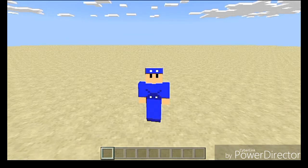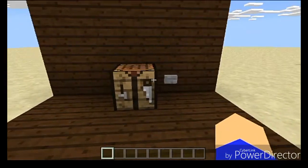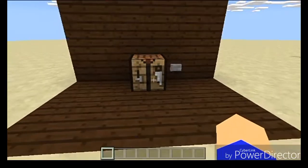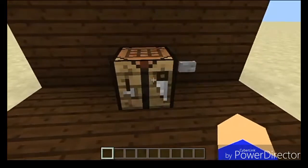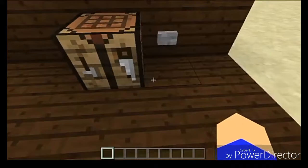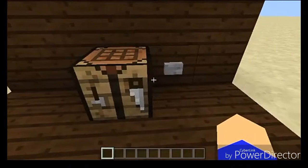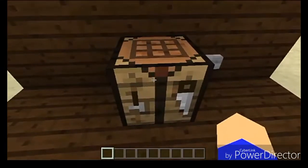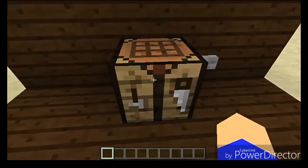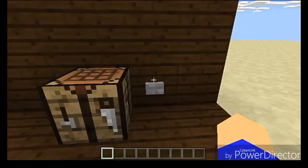Today I'm going to be showing you guys how to build this pop-up block swapper. What this does — and it's actually a lot easier to see exactly what it is than it is to describe it — is it takes this crafting table, pulls it under the ground, swaps it for another block. In my case, it's a furnace, and then pops the furnace up. If I press the button again, it'll do the exact same thing in reverse. It'll take the furnace down, swap it out, and then the crafting table will come up. And obviously, it doesn't have to be a crafting table and a furnace — it can be pretty much whatever you want it to be.